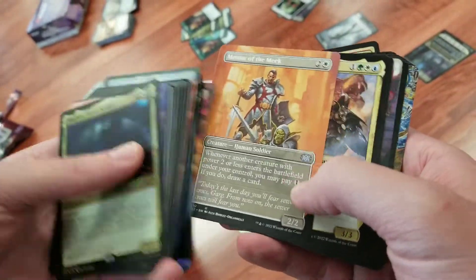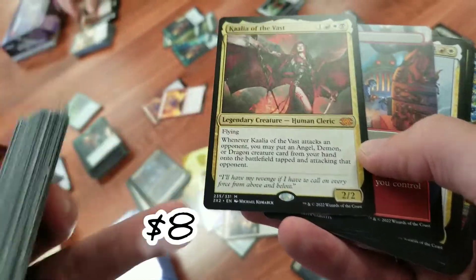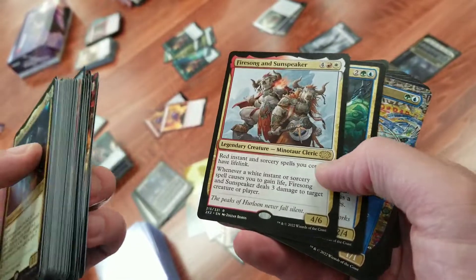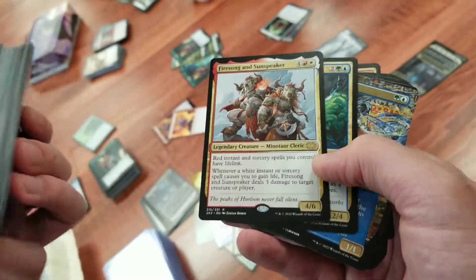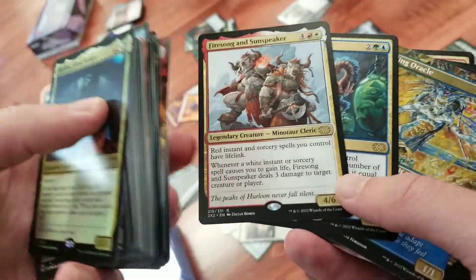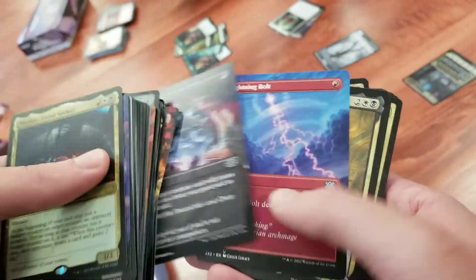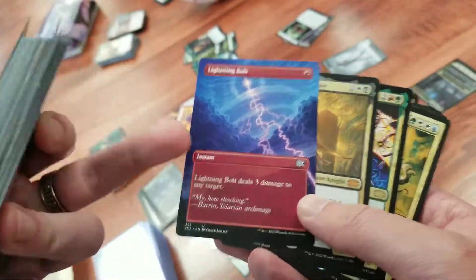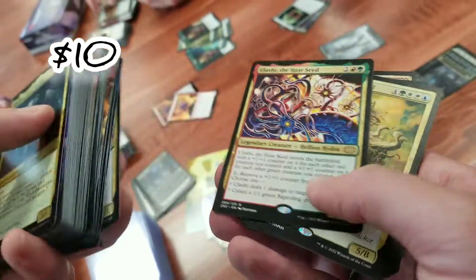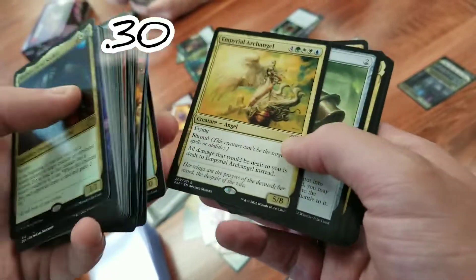So we got Mentor of the Meek — super cool art. Kaalia of the Vast is a fantastic commander, four-drop — I forgot she's so cheap to cast! Fire Song and Sunspeaker — super cool Boros card, maybe $3 or $4. Unearth — super cool art, love the lightning bolt look. This one is just a couple of dollars but very interesting — it gets stronger based on how many cards you have with it.